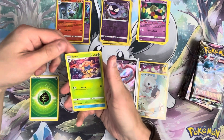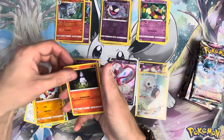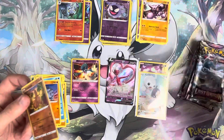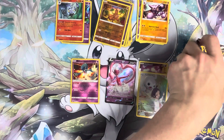Pack ten — got Leaf Energy, Gloom, Lumineon, Mirage Gate, Litlea, Minefu, Litwik, Snorunt, Rhyhorn, Sudowoodo, and Gligar.